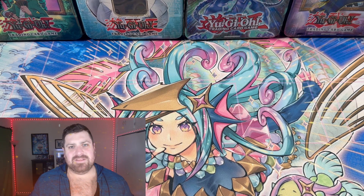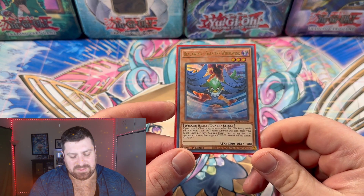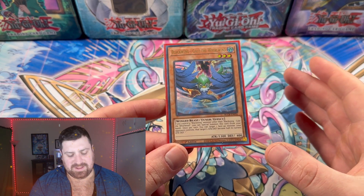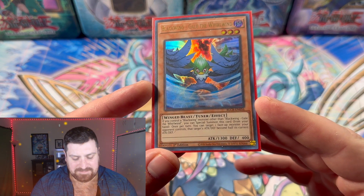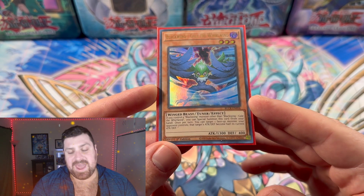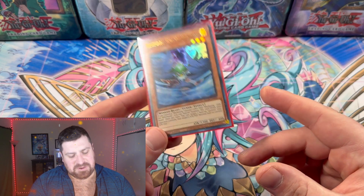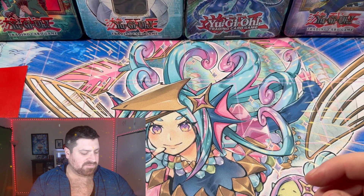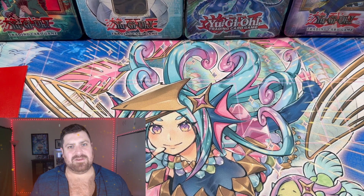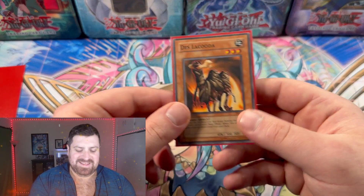Starting off, we have the staple of Edison format: Gale the Whirlwind. We're not really playing Blackwings in here — it's pretty much our only one, but it is a tuner so it gives us a little access to the extra deck. His second effect, once per turn, lets you target one face-up monster your opponent controls and its attack and defense become half. It's pretty good for hitting a little more damage with Uria, and also helpful for getting over high beaters you can't normally run over.